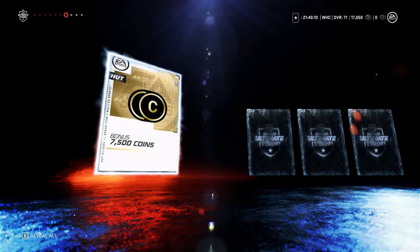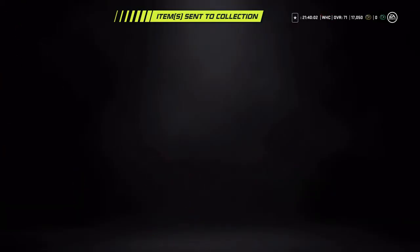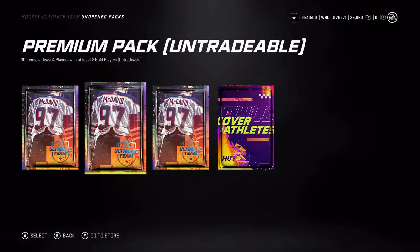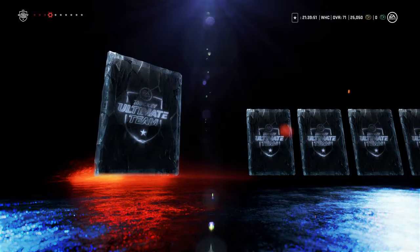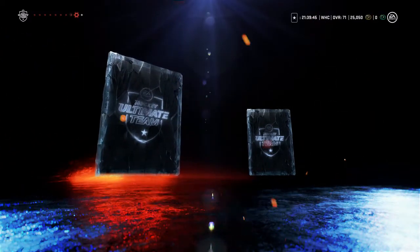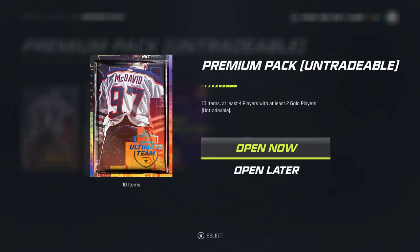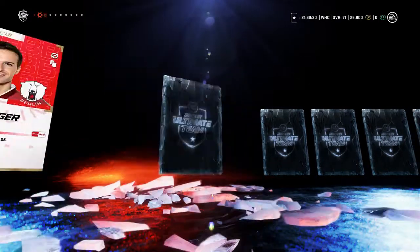7,500 coins again — that is nice! I'm at almost 25,000 coins just from these bonus packs. We'll go with one on the next pick. So far we haven't pulled anything big — I think our biggest pull has been Bennington at 83. Yeah, everything else has been below 83. Probably better than most people get with these pre-order packs, but it'd always be nice to get something special.